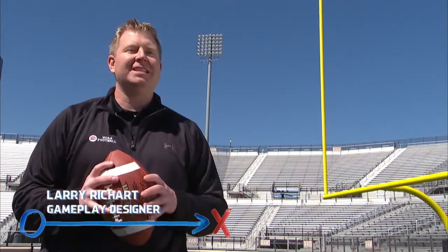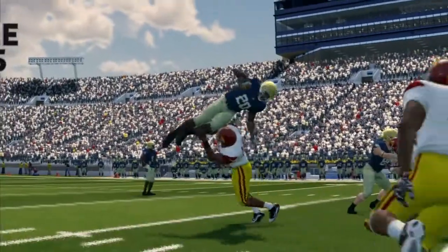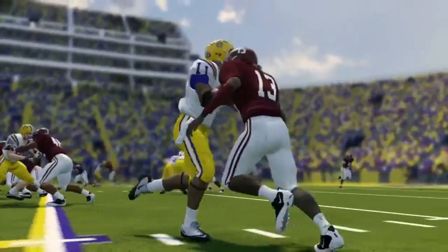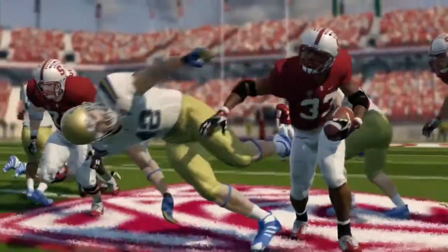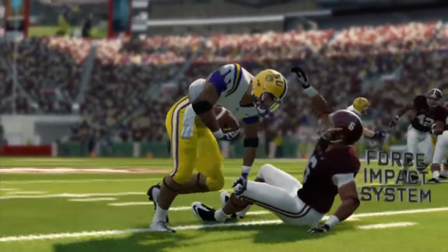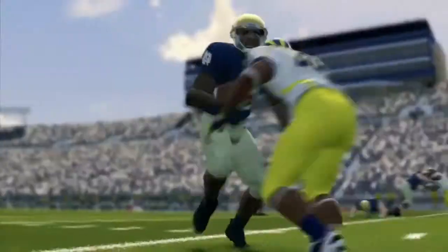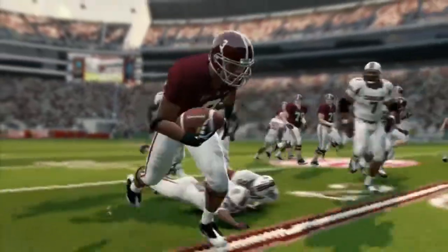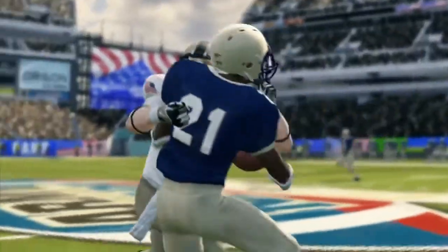Another exciting addition to NCAA Football 14 is real time physics. This provides us with unpredictable outcomes and limitless variety. The user is able to do user-like things as if they are that player, to be able to replicate what that player would do in real life. Everybody's going to love that. It's pretty much natural — it's kind of like real life.